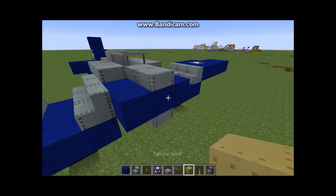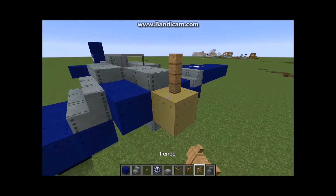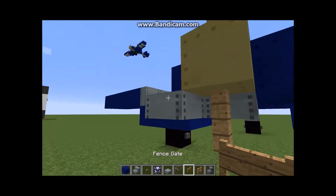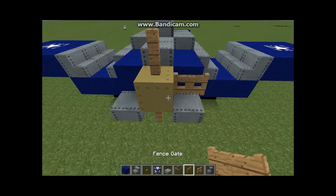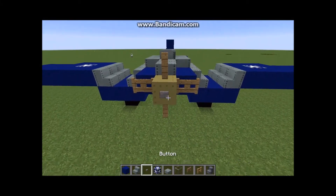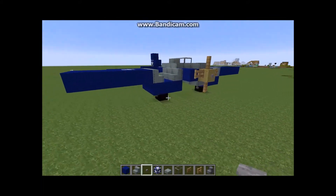Then put your yellow wool there. Now grab your fence and fence gate — put one fence on top and one fence on the bottom. Since fence gates can only be placed on blocks, put one block on either side to place it on, then delete those blocks and it'll stay how it is. Now put a button in the middle to act as the spinning axle on the engine propeller.